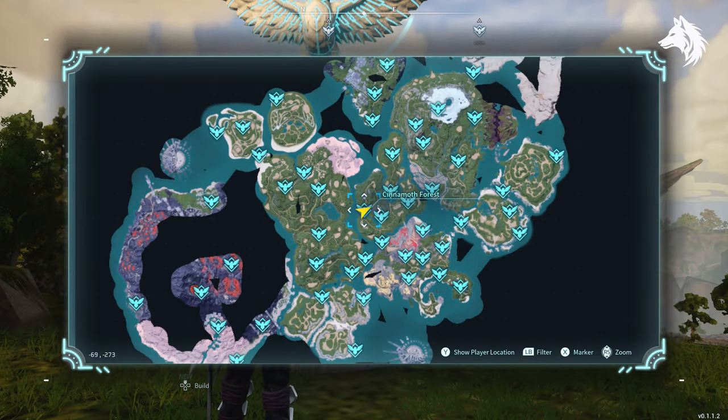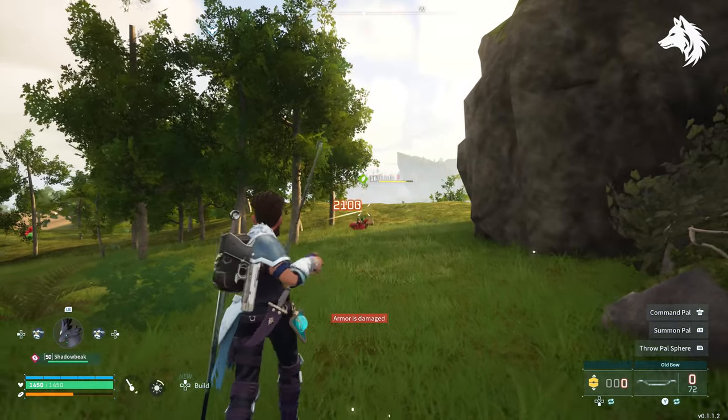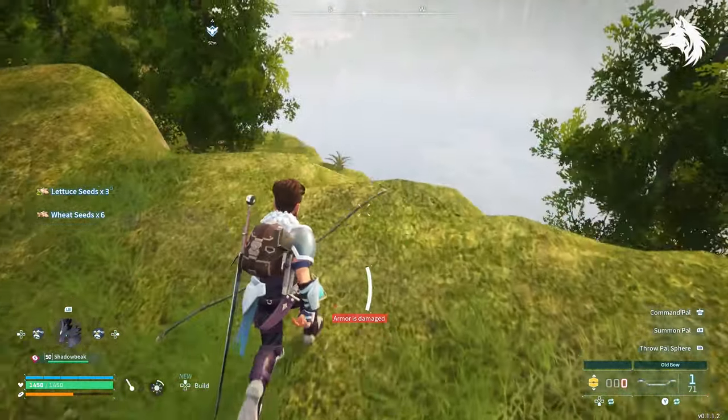To get seeds easily, simply kill grass type pals. Head to the Cinemoth forest where grass type pals like Brisla and Cinemoth spawn and will drop wheat and lettuce seeds. Missanda will drop tomato seeds and so on.